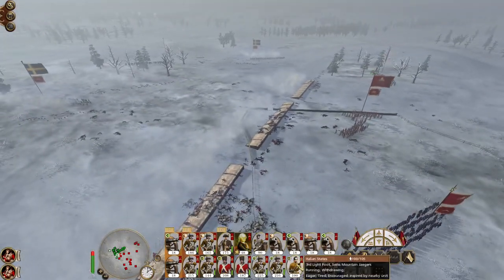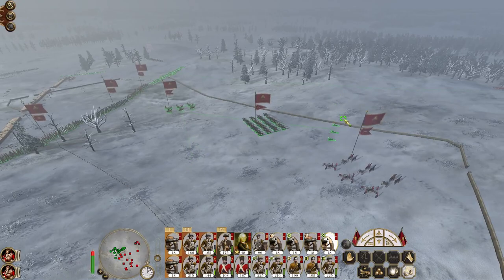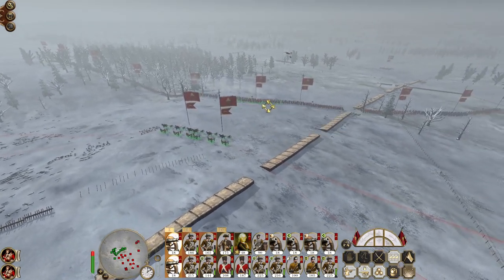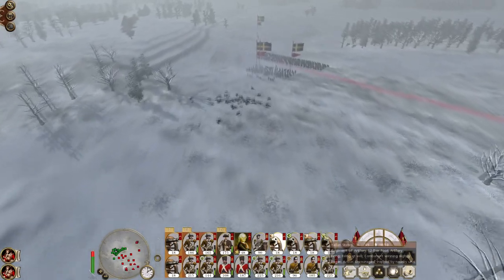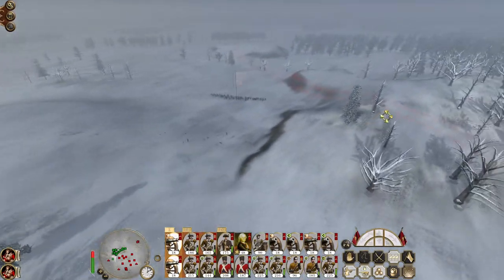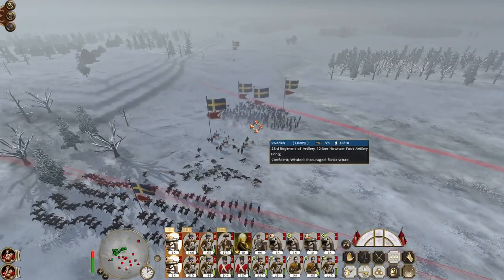We do have a proper unit of line infantry coming in, so they can bulk up the right flank. This howitzer probably needs to move a bit further back. This artillery could unlimber, firing round shot. We're going to need to engage the enemy artillery at long range. That's the Dragoons coming in.